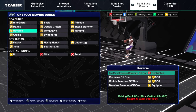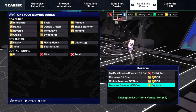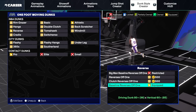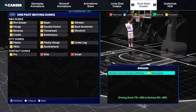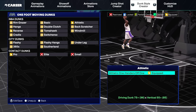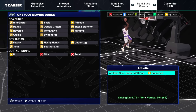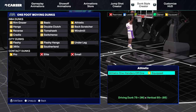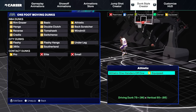I like the baseline reverse off one — that's a staple. If I get called on a back door cut I just do a baseline reverse, it's easy two points every time. With the athletic one-handers off one, you take off kind of far away from the basket — it's a safe dunk package. All the other ones like the switcheroo, bat scratchers, and windmills always get blocked on 2K, so I stay away from them.